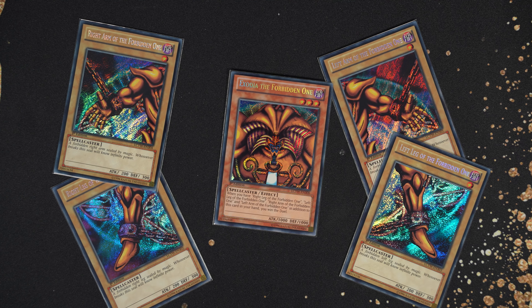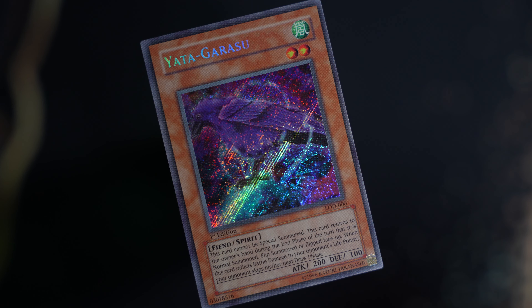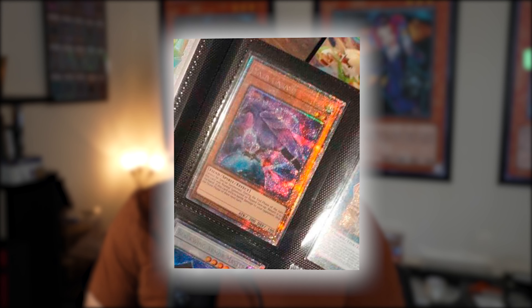Starlight Rares are arguably some of the best-looking cards in the game. I don't think it will beat the LOB first edition, but I do think it will match the UBP and absolutely eclipse the Legendary Collection Yugi's World. As for Yada Garasu, I think the Starlight Rare has a very good chance of eclipsing the Secret Rare. I love the Secret Rare and have a couple in my collection, but I just don't see it keeping up with Starlight Rare Yada, especially since collectors are the ones who want this card.